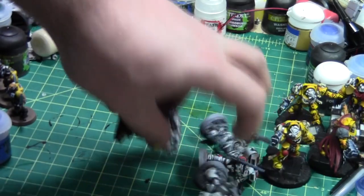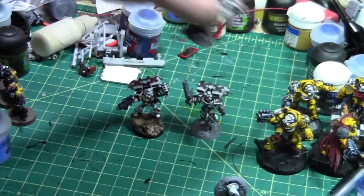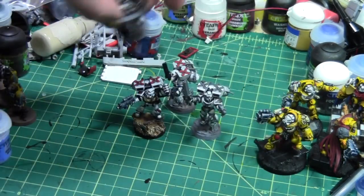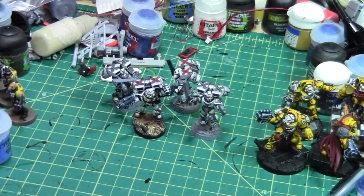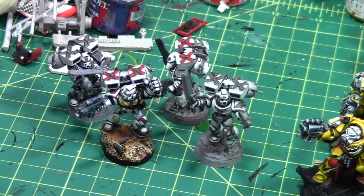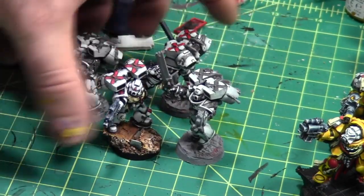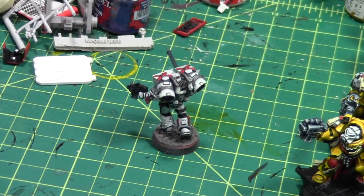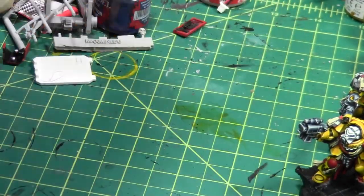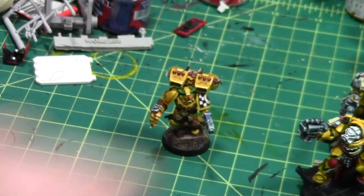I've got four Death Company Assault Marines. I've painted my Death Company white, just to be different. It's no more easy to paint white than it is black. I have a Sanguinary Guard squad — I'll just pull two of them over here because I only have two that are complete.